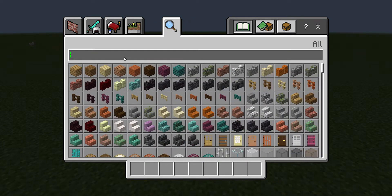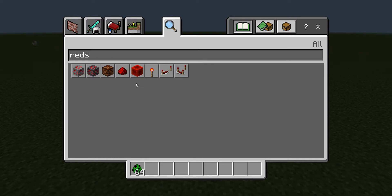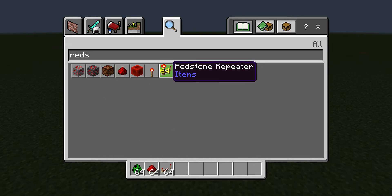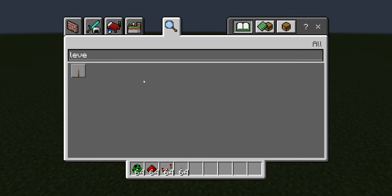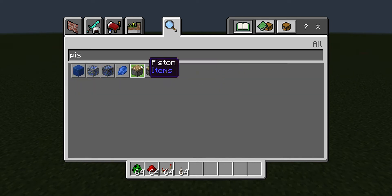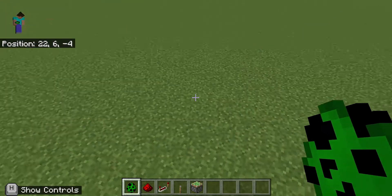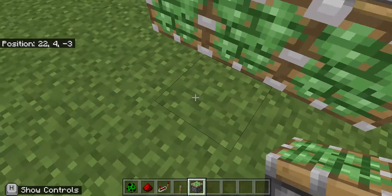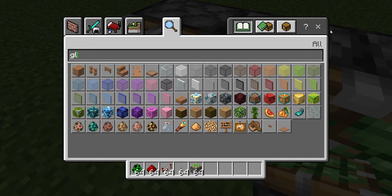Right now we're going to get a creeper spawn egg quickly, and then some redstone quickly. We're also going to get a lever, and then a piston or ice.